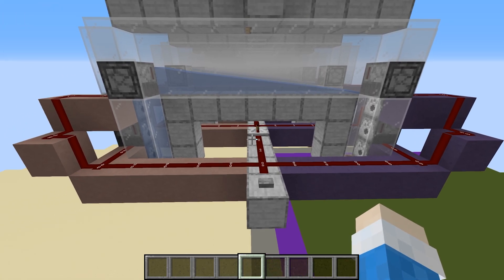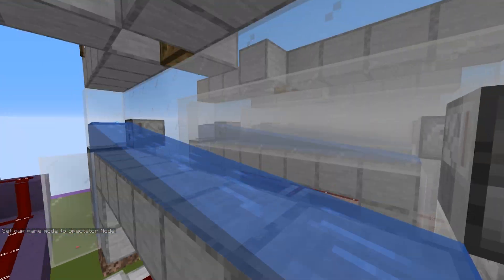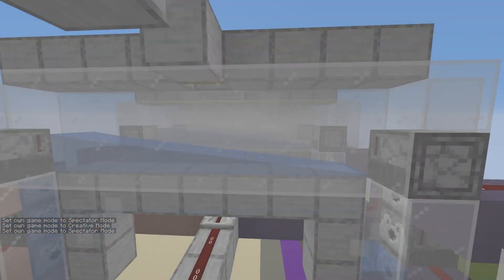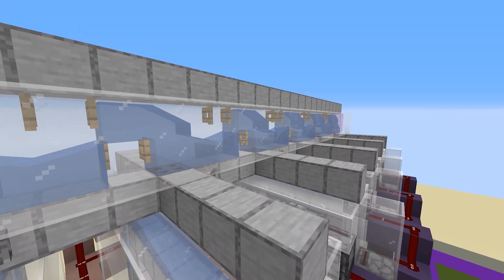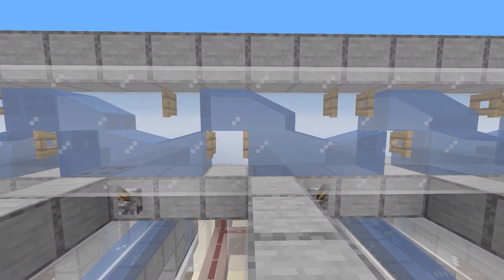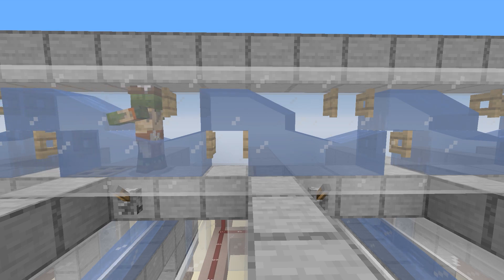Let's test that we have wired our modules correctly. Next, we build the transportation system. For each trapdoor from the modules, we place open fence gates on each side and a water source. This will make a conveyor belt for zombie villagers.